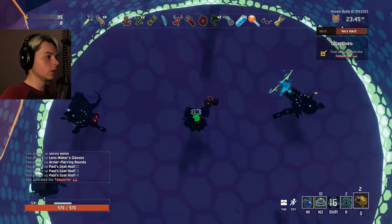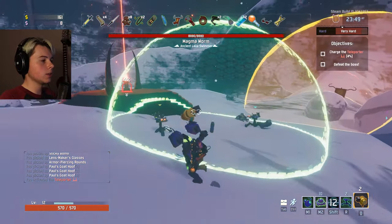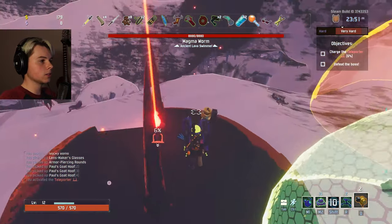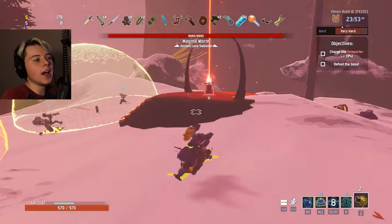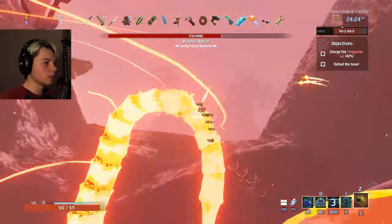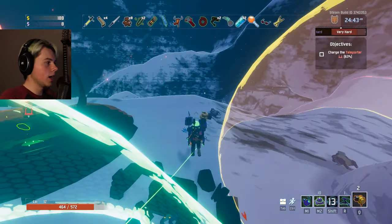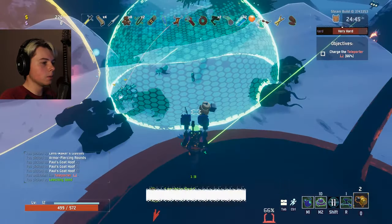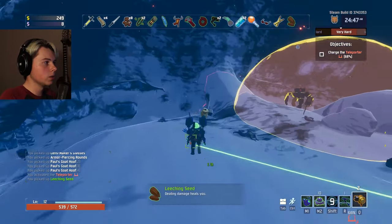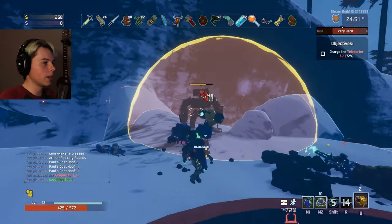I'm gonna drop another little healing thing right here. We're fighting a magma worm. I really don't think that the drones are gonna be great at this — maybe they'll be excellent. I don't know. Oh, the magma worm is dead. I'm killing these bosses really fast every time. Go me. Leeching seed — cool. So now my drones can earn me health as they fight my enemies.